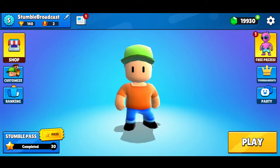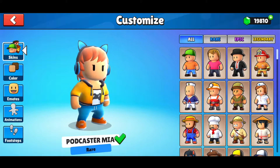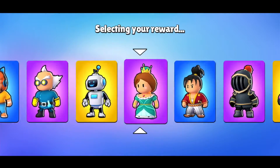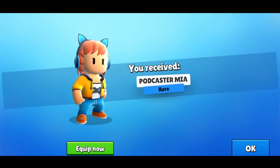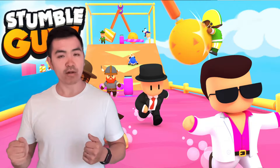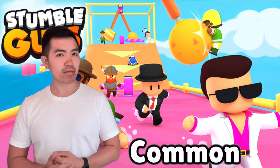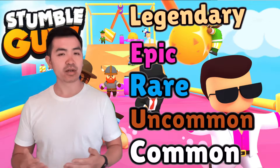First, you might notice that we have given the UI an update giving it a much more fresh look. Skins will now come out of skin wheels, and from now on skins will have five different rarities: common, uncommon, rare, epic, and finally legendary.